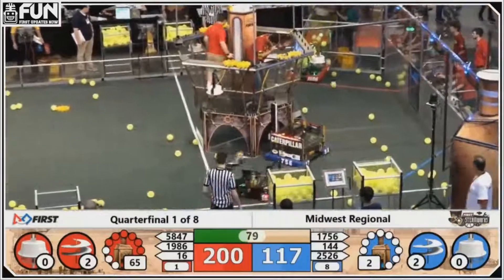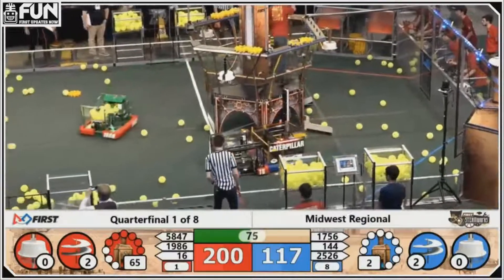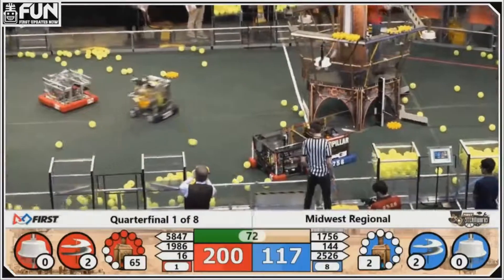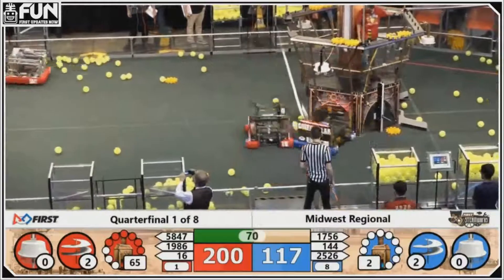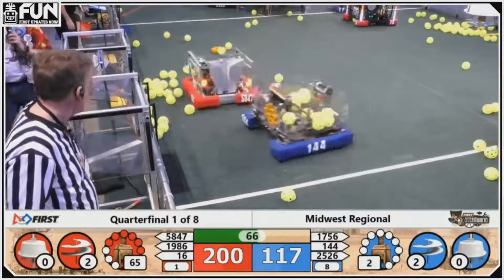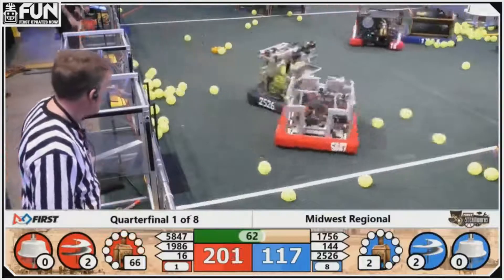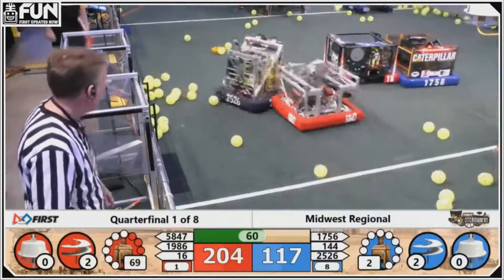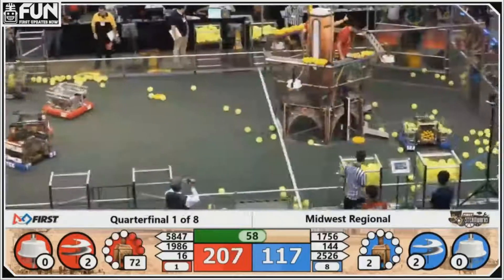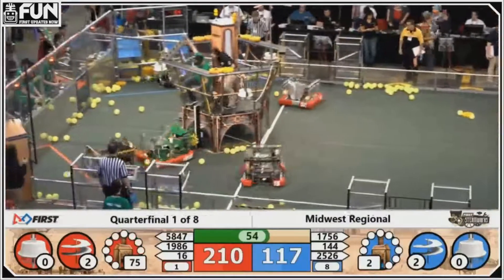The Blue Alliance working on their third rotor — they've got two of the four gears in place, they need two more. Red has increased their advantage, over 200 points now. Titanium 1986 shooting those balls in like a machine — unbelievable. Nice job for the Red Alliance; they almost have a 100 point lead.